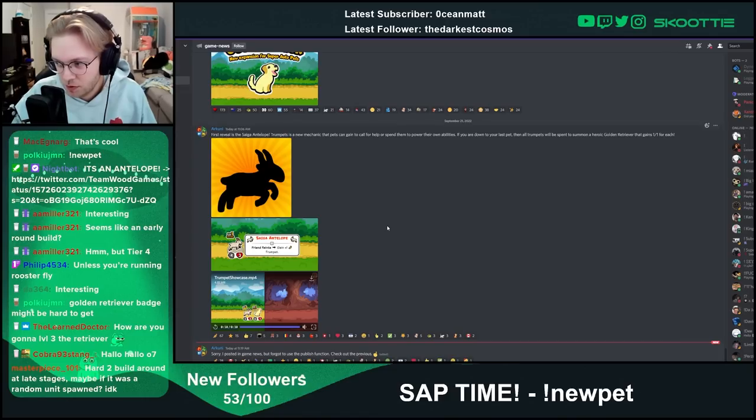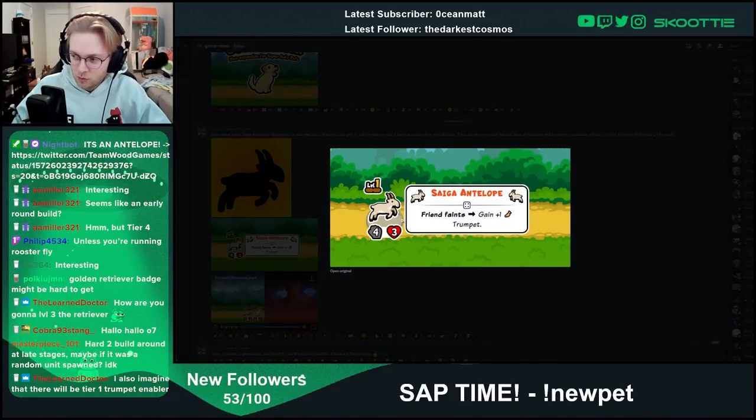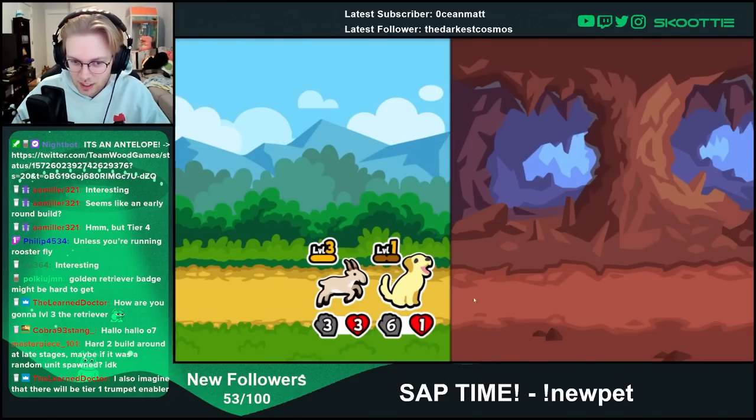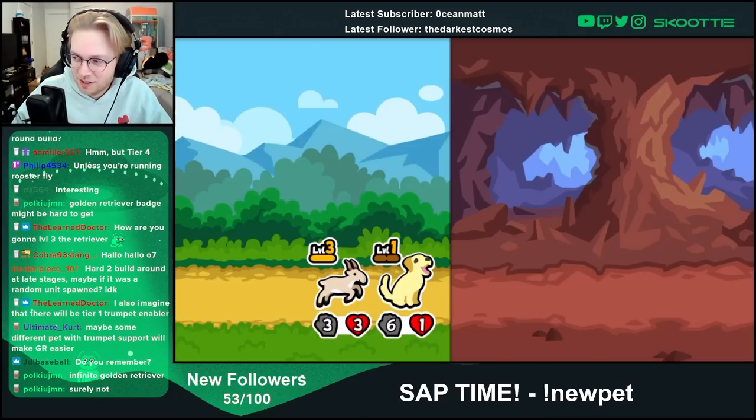It's hard to build around at the late stages. Maybe if it was a random unit spawned. I think it plays very similar to the Shark — take this Antelope as like a Shark that has no stats whatsoever that will be summoned. I also assume that the Golden Retriever will not trigger the Antelope, because if the Golden Retriever dies, will the Antelope create a trumpet and will a Golden Retriever respawn? Infinite Golden Retriever — they probably thought about it.